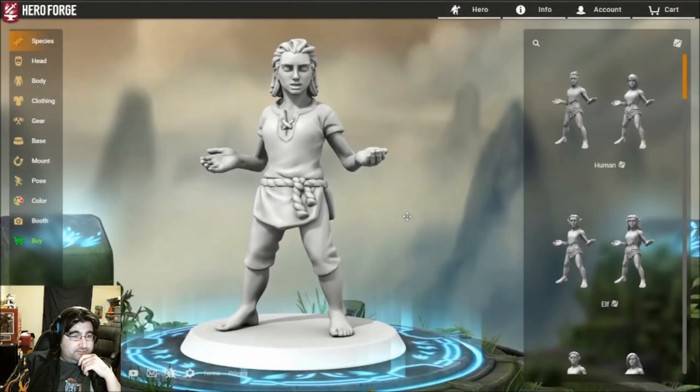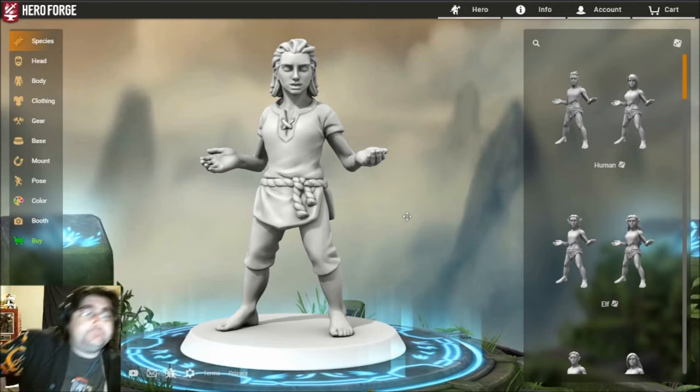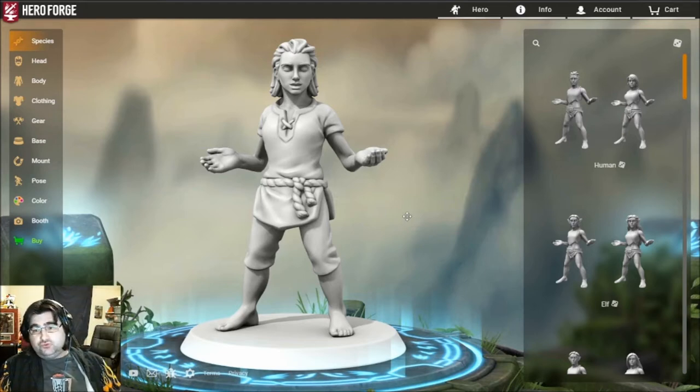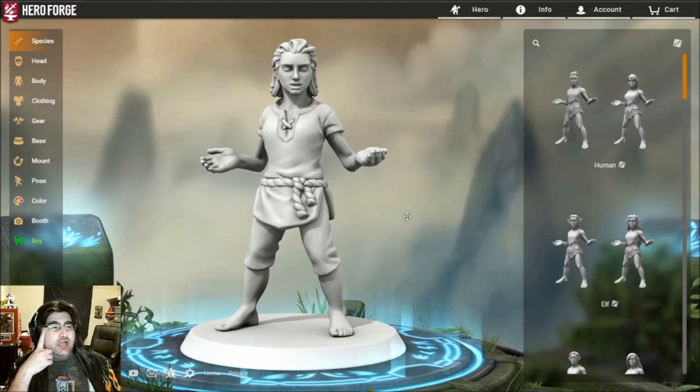Greetings all and welcome back to Blended Miniatures. I am your humble DM Tim, and today something a little bit different. I've actually been tinkering around with the Hero Forge page, and because I've been running the Expedition to the Barrier Peaks campaign from Goodman Games, I noticed a few unique encounter types that I couldn't really find miniatures for. I've been working on how to create those unique encounters using the Hero Forge system.